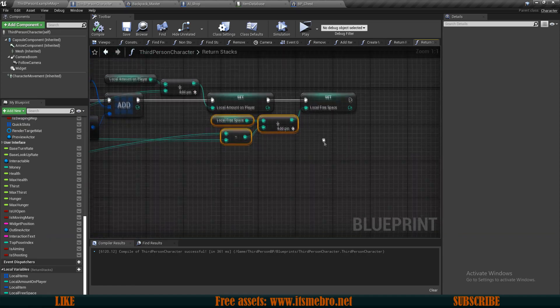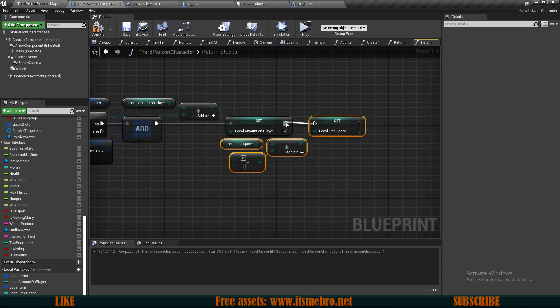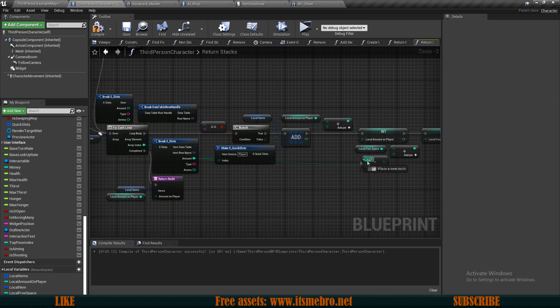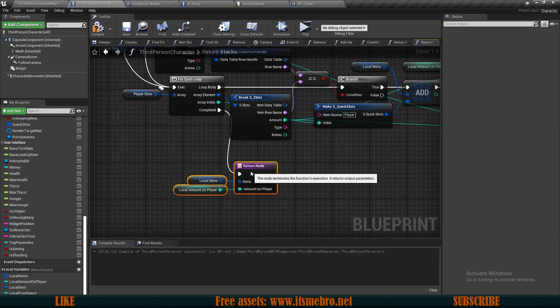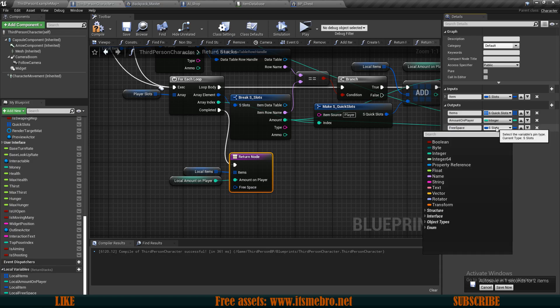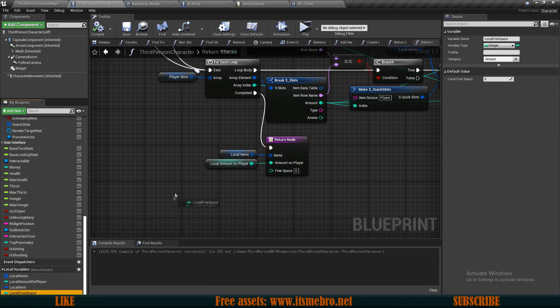We are setting this for the backpack and we want to do exactly the same thing for the player slots as well. I'm going to copy these last few nodes to the bottom, connect the execution. The bottom value is the current amount we have and the top one is the max amount from the inventory structure. Let's add a new output and call it 'free space' as an integer, then plug in our local free space. So we are outputting also the free space that there might be as well.